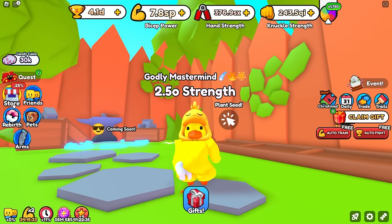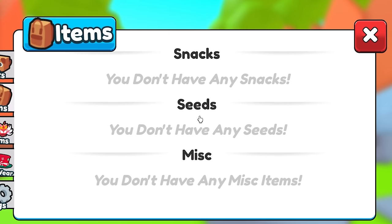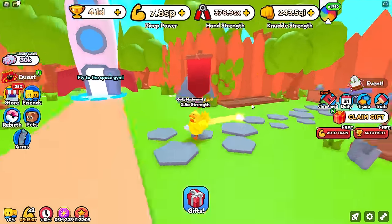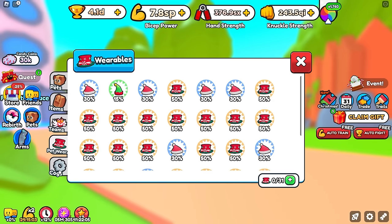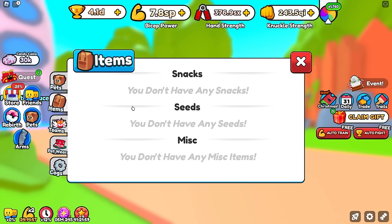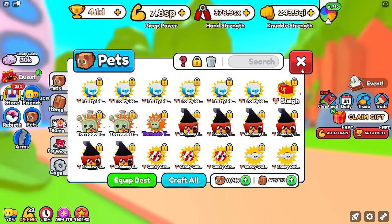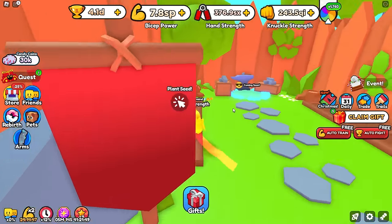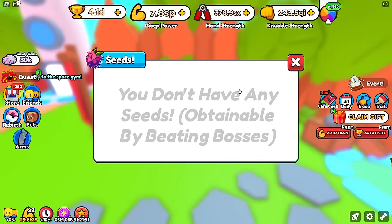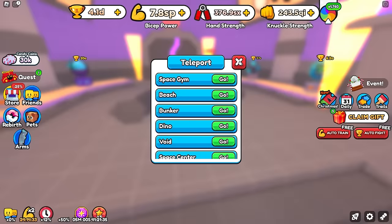All of my previous snacks disappeared — my green apples, my mushroom, and my godly bones — they're nowhere to be found. They're not in another menu, not in my cogs, not in my items or my pets. So any snacks you had before this update are completely gone and erased. You can only get pet XP from this new garden system and from these new seeds.